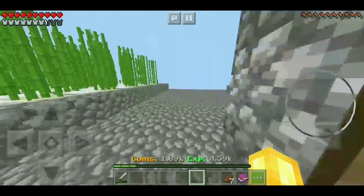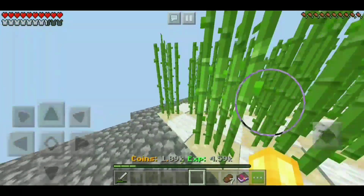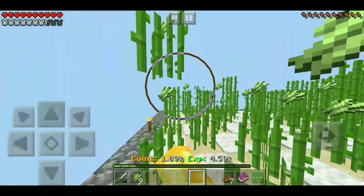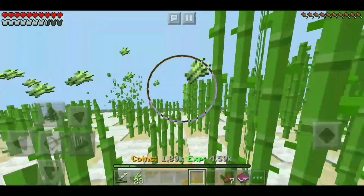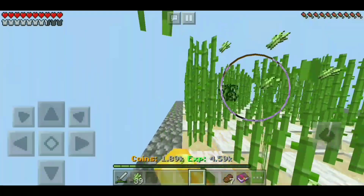The sugarcane farm is now built and it's fully grown as well — it took about 5 minutes for it to fully grow. As you can see, I put carpets down so you don't fall in the water. So it's really cool. Now I'm probably going to expand this farm because it is nowhere near as big as I want it to be.